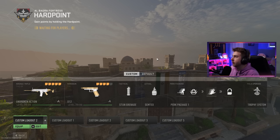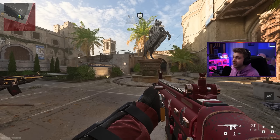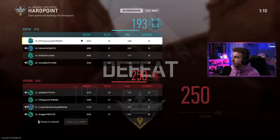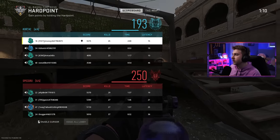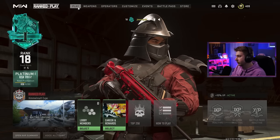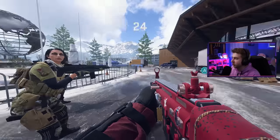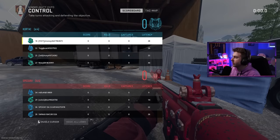Now we got a hardpoint on Fortress. Good thing it's not control, so we're not getting spawn trapped. Let's go ahead and just win this and be done with it. And that's game again — holy fuck. I'm putting in work on the hardpoint and we're still getting cooked. No shot. We're getting this map again, and it's control again. At least I'm somewhat experienced now — I have one game of this under my belt. Doesn't mean I like this map though.